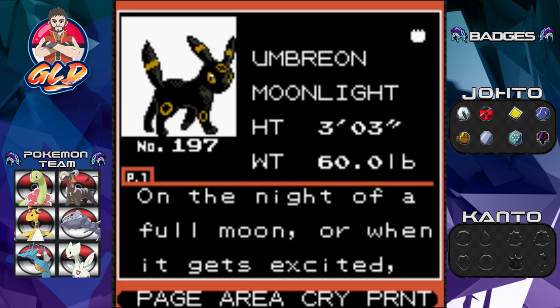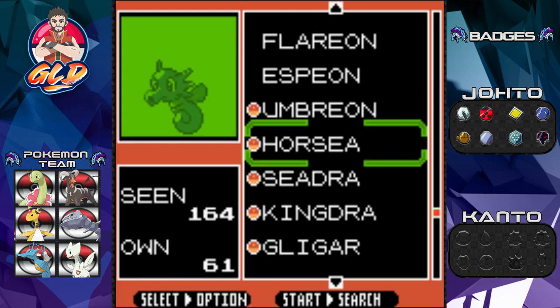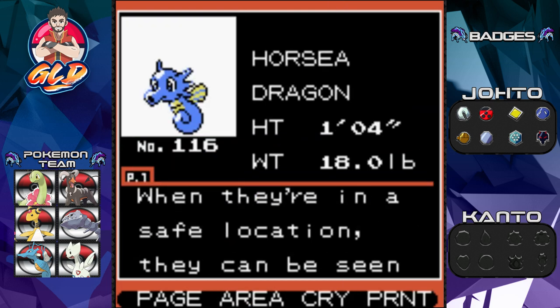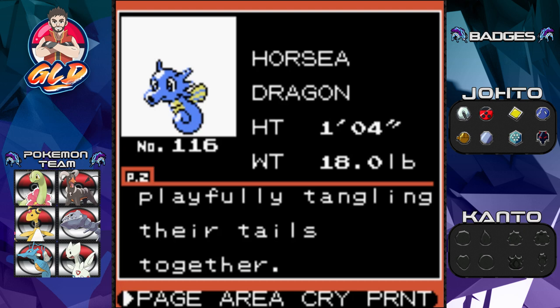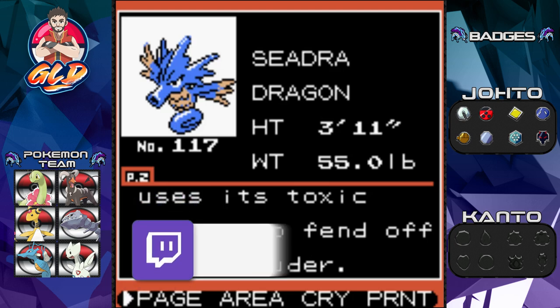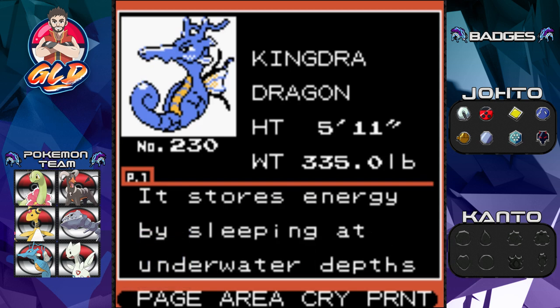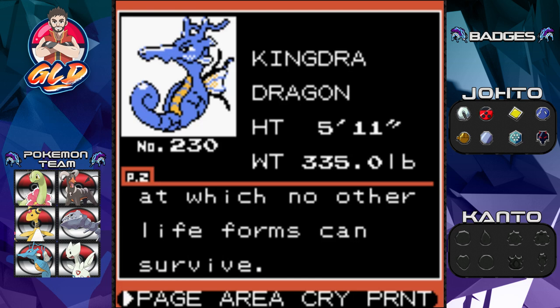Let's take a look at the Pokédex entry from Pokémon Crystal. First up, we have Umbreon — on the night of a full moon or when it gets excited, the ring patterns on its body glow yellow. Let's look at all three entries of the Horsea line: Horsea, the dragon Pokémon — when in a safe location they can be seen playfully tangling their tails together. Seadra — the male raises the young; if approached it uses toxic spikes to fend off intruders. And here we have Kingdra, the pure dragon type Pokémon — 335 pounds of pure muscle.